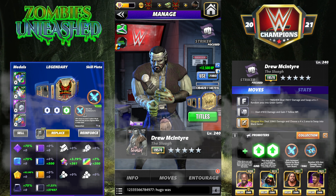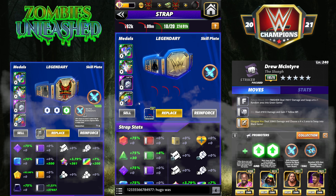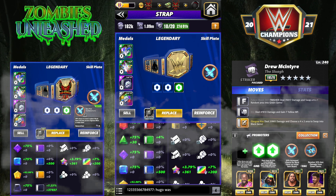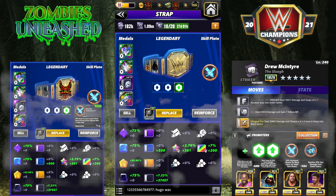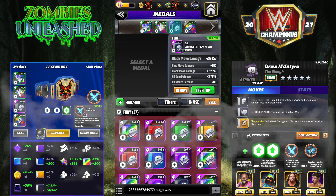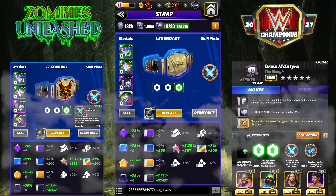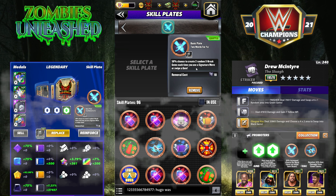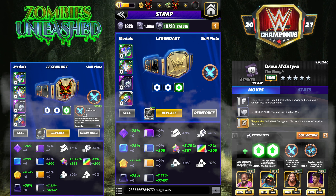I actually have six builds for you guys — six different possibilities. The strap is going to stay the same. You can see the gem damage right around 75 on black, which is the gems he's generating. I have a flat black gem damage strap adding 37k. We're going to run Two Words For You on all the builds — it's a very good plate: 50% chance to create two random X-break gems each time you use a signature move or swipe a gem to hopefully increase our destruction.